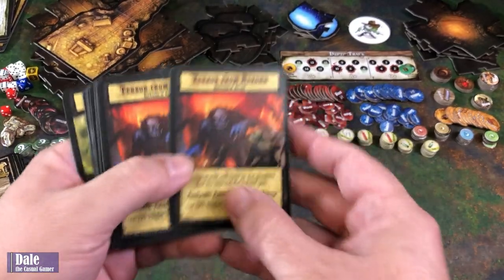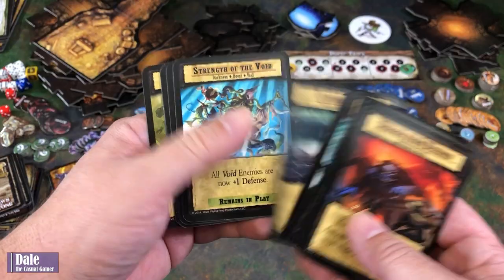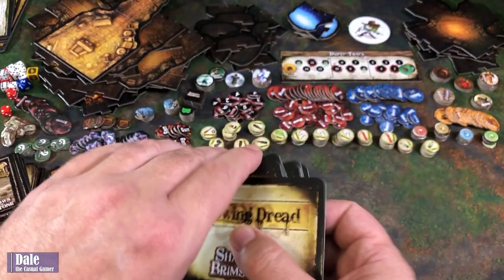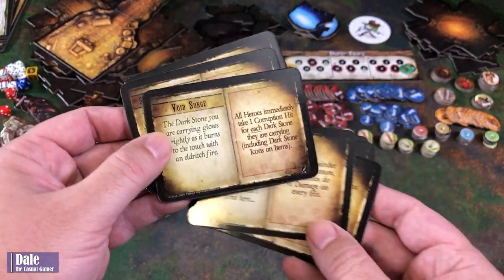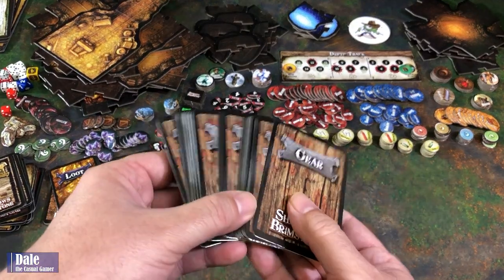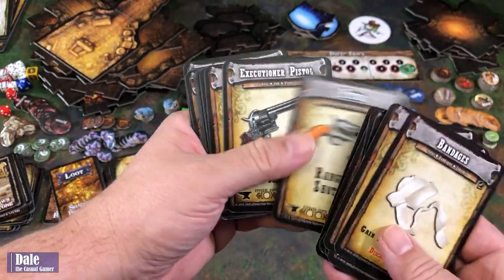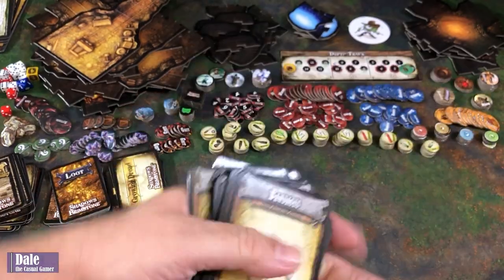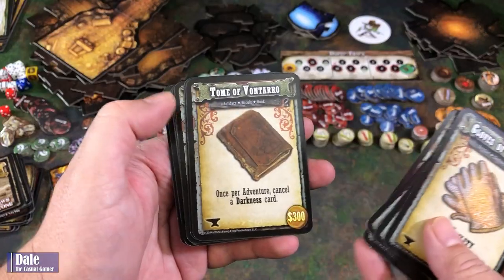Then we have some Darkness Cards — these are going to be different events that come into play and are not going to be good for us. We've got Growing Dread, Dread, Powerful Dread, A Fool's Errand, Void Surge, Stench Beyond Reason, and Cosmic Insignificance. And then a stack of gear we can potentially find as we go through the maps: matches, different weapons, better pistols, and better rifles — things we definitely want to be finding.